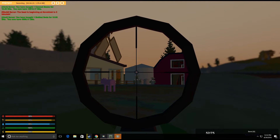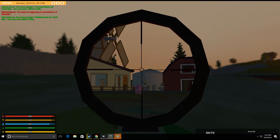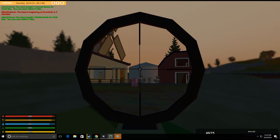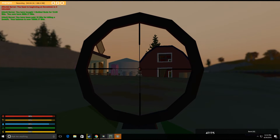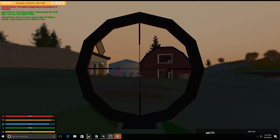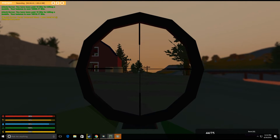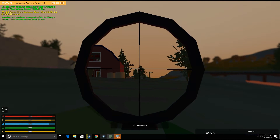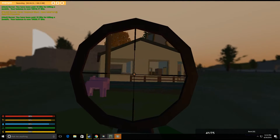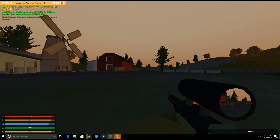Hello guys and welcome back to another Unturned video. Today we're going to be doing a gun comparison video, which is a very frequently asked question among fellow Unturned players. AUG versus G36 — the AUG is called the Augover and the G36 is called the Knight Raider. We're going to compare the stats and all the hard facts to see which one is best, because they seem to be very similar. Let's get right into it.